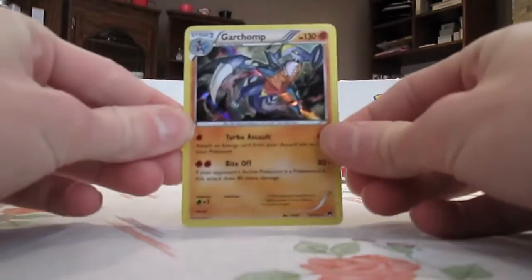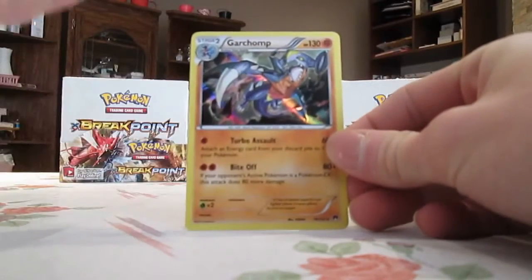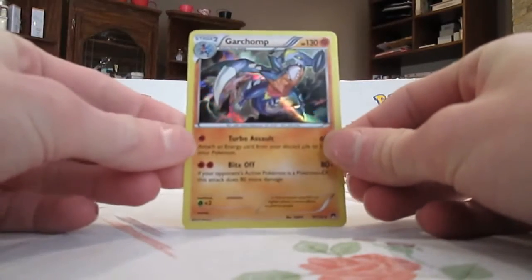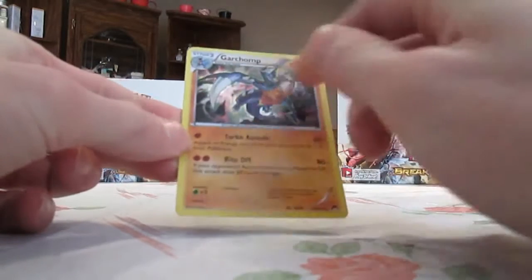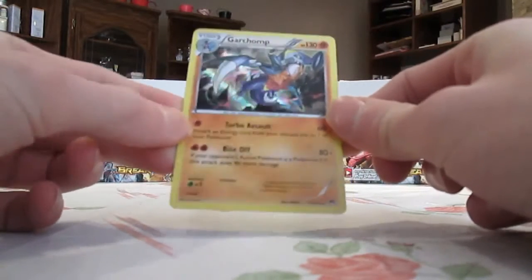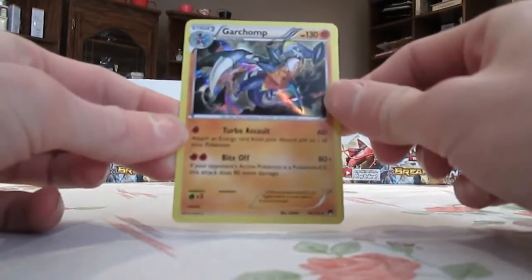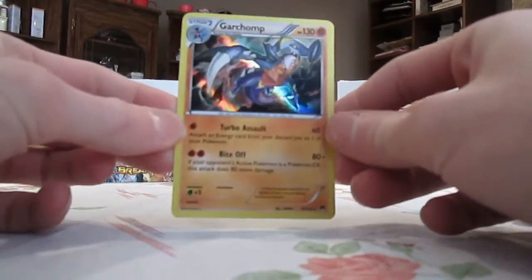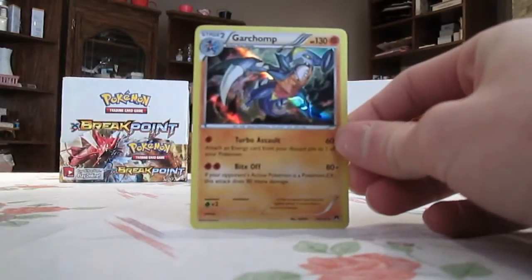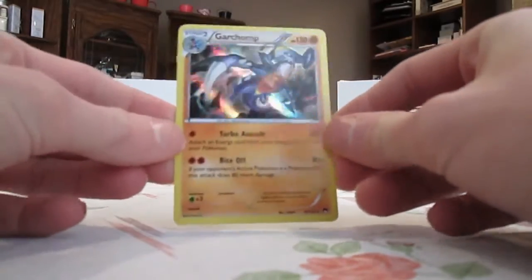I'm going to get started with number 10. It is the Garchomp Holo — this is number 70 of the set. Garchomp is my favorite Dragon-type Pokemon of all time, so that's one reason why this card made the list. I really like the artwork. I think the holographic pattern looks really cool. The background is really nice, and Garchomp just looks absolutely sick in the artwork — the good kind of sick.